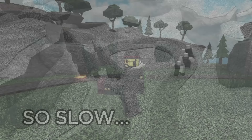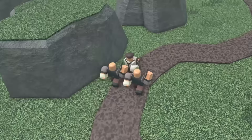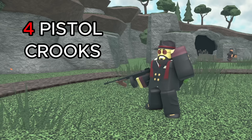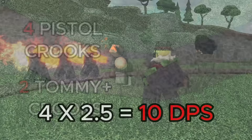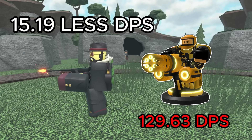It also got a decent buff to its max DPS, going from 46.3 to 60. For a price of 16,600 cash, that gives it a value of 3.61, which is alright but nothing too special. However, this is without considering the DPS from its units. Instead of replacing the previous units, it now spawns both the pistol crook and tommy crook, meaning it spawns an insane amount of units. On average, you'll have around 4 pistol crooks and 2 upgraded tommy crooks available at all times per tower. All the pistol crooks give a total of 10 DPS and the tommy crooks give a total of 44.44 DPS. Adding this to the base DPS of the tower gives a grand total of 114.44 DPS, being only 15.19 less than the max golden minigunner. For 16,600 cash, that gives it a value of 6.9, which is really good.